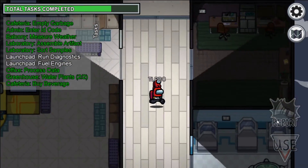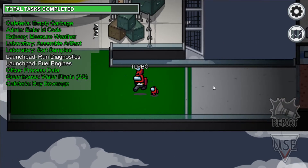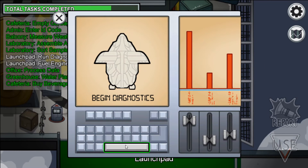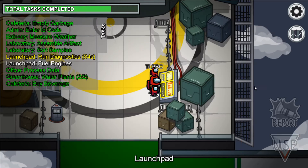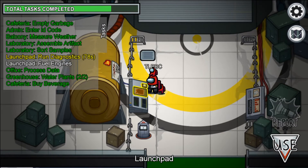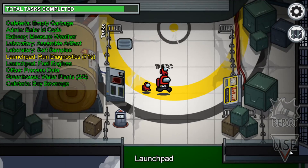The last spot is the launchpad. Here we have two newish tasks. First, Run Diagnostics — similar to the medbay task on the Skeld. You just click on it, wait about 90 seconds, and then come back to it. On the other side is a refuel station. You don't have to pick up fuel from anywhere — you just come over, refuel it completely, and leave it be.